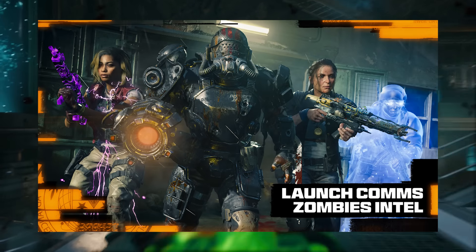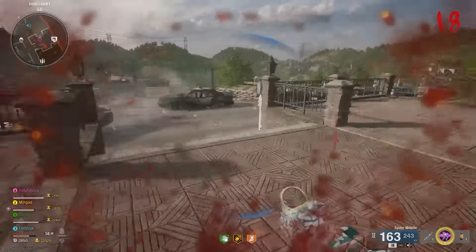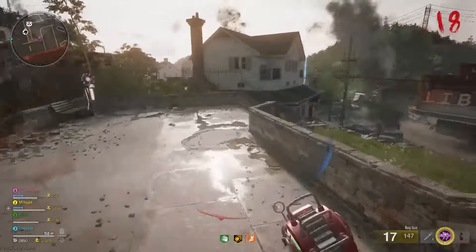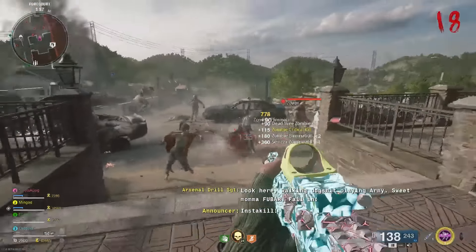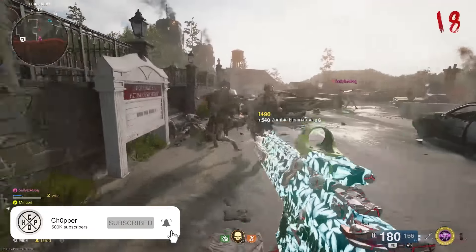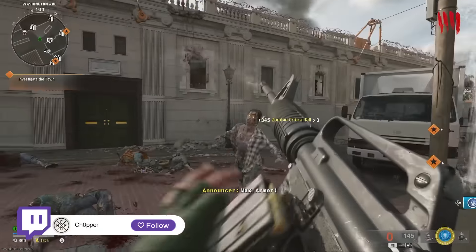Ladies and gentlemen, Treyarch just released their brand new blog post, Fixing Black Ops 6 Zombies. I haven't made a Zombies video in a couple of weeks, just because I was letting all of this settle down, and we were waiting for Treyarch to kind of make the next move. Previously, we had talked about all of the details that Black Ops 6 Zombies was gonna cover, and many of the complaints were surrounding Liberty Falls in regards to its HUD, its atmosphere, and so on. We've gotten a blog post addressing everything — all of the community criticisms and all of the changes that they have made. Stick with me, we're gonna cover everything you need to know about this blog post in a very simple, condensed, easy-to-understand way.